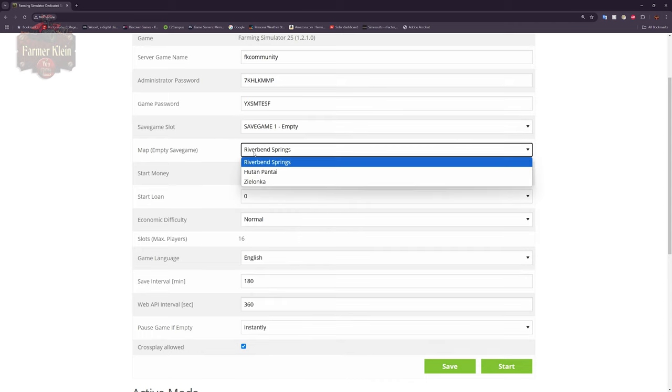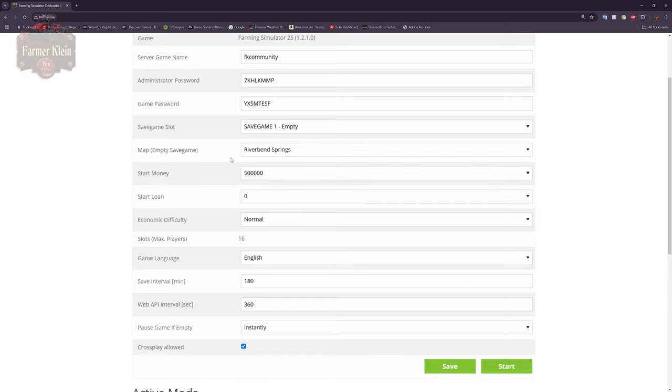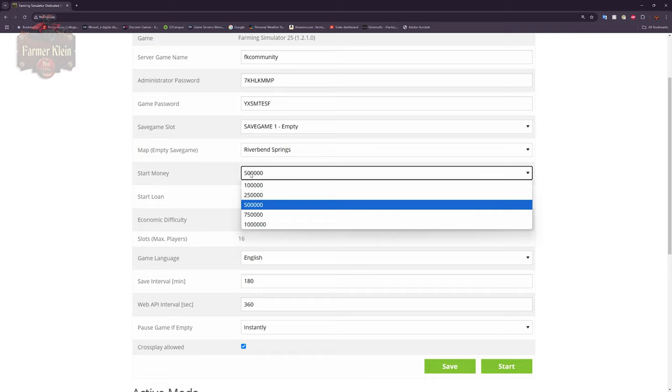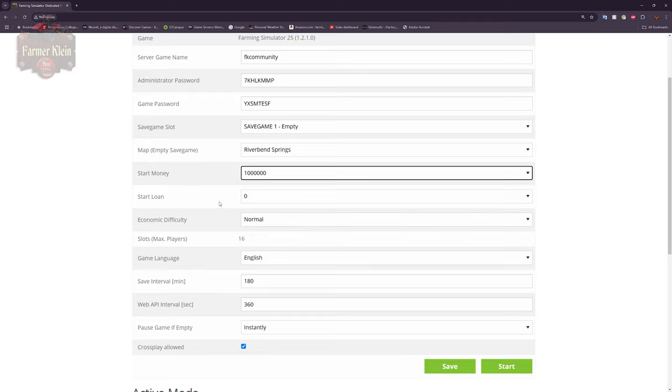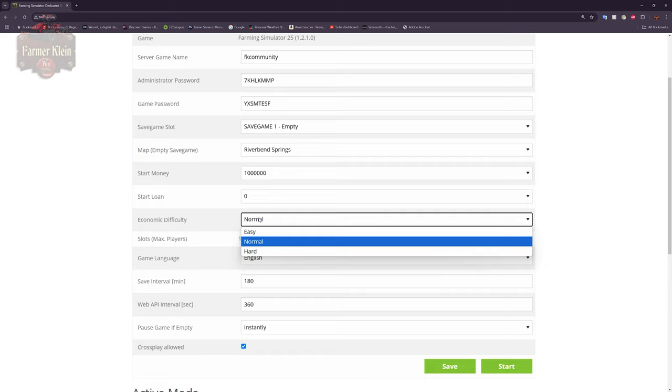In addition, we can pick what save game map we wish to run. Unless you have uploaded a mod map, you're going to be limited to Riverbend Springs, Hutan Pantai, or Zielonka. Here we can establish how much starting money we want for farms on our server — similar to the single player starting screen — with options of 100,000, 250,000, 500,000, 750,000, or 1 million. You can also set whether you want a loan per farm, and establish what economic difficulty the game will run on: easy, normal, or hard.